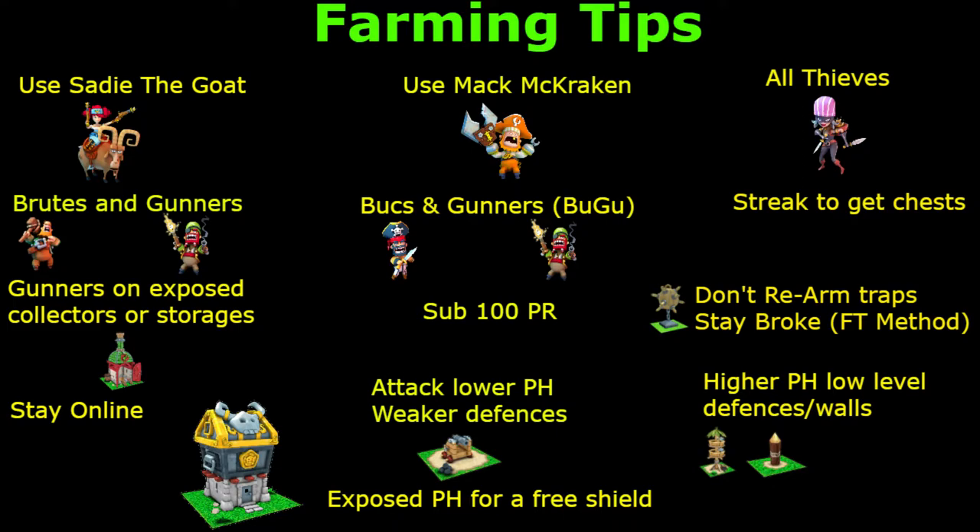Use Matt McCracken — you're not going to earn as much and you definitely have to be at a lower PR level. But there are bases out there. You saw it on my mini account if you watched that video — fast forward towards the last five minutes. It's a Pirate Hall 4 versus a Pirate Hall 7. There are exposed collectors and storages out there, brimming and waiting for you to go and collect.